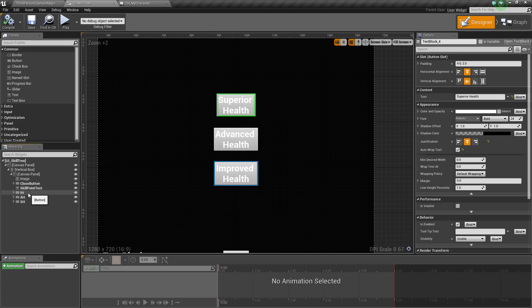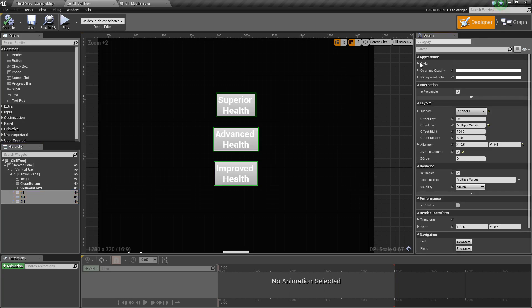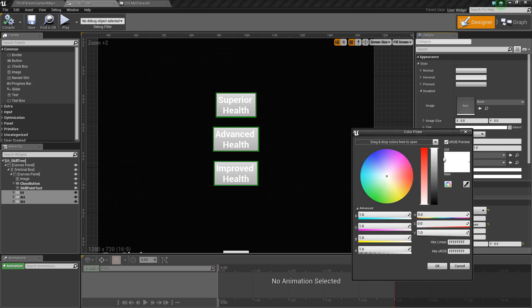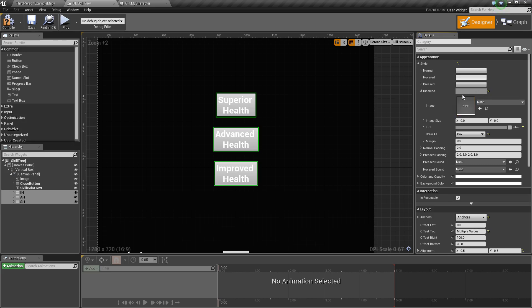So let's do that first — let's go ahead and select all these buttons, and we're going to go under Appearance, right under Style, and find where it says Disabled. We'll click that, and we're going to change the tint so that it has kind of a different color when it's unavailable. I'm going to change it to something like dark gray. Hit OK, and then we need to make sure we change the Draw As, otherwise it won't show up — so we'll change this to Box, and you should see your color shows up there.